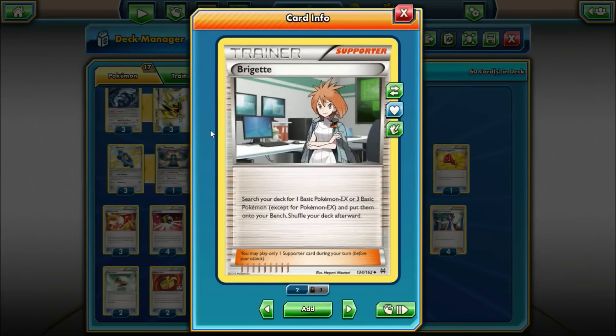We're playing 1 Brigette — search your deck for one basic EX or three basic Pokémon and put them onto your bench. Since all our main key components are non-EXs, it's important to run one or two. On the first turn you ideally want two Bronzors, a Zorua, and an attacker. Brigette helps do that, and since we play Battle Compressor and Versus Seeker, we can Compressor this card away on the first turn and start using it. It also lets us search out Aegislash against Vespiquen-Vileplume without relying on an item like Ultra Ball.